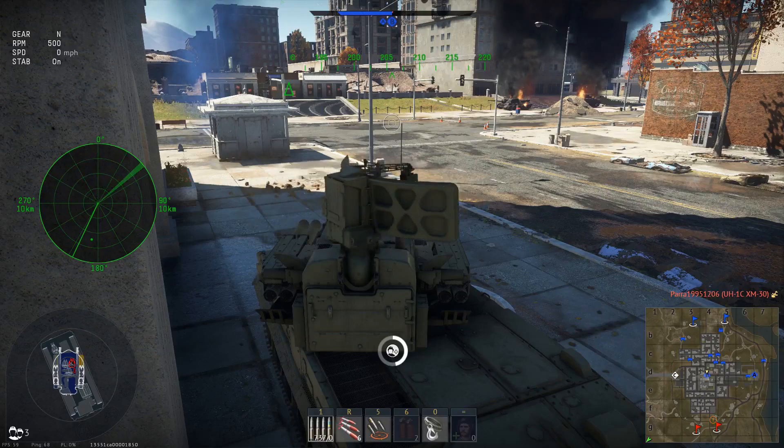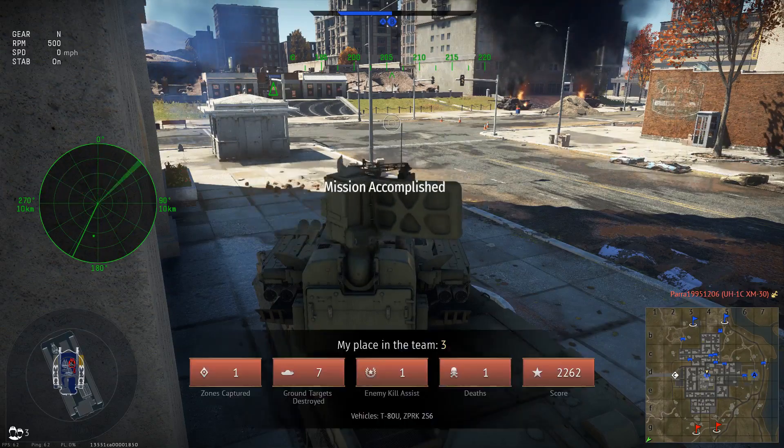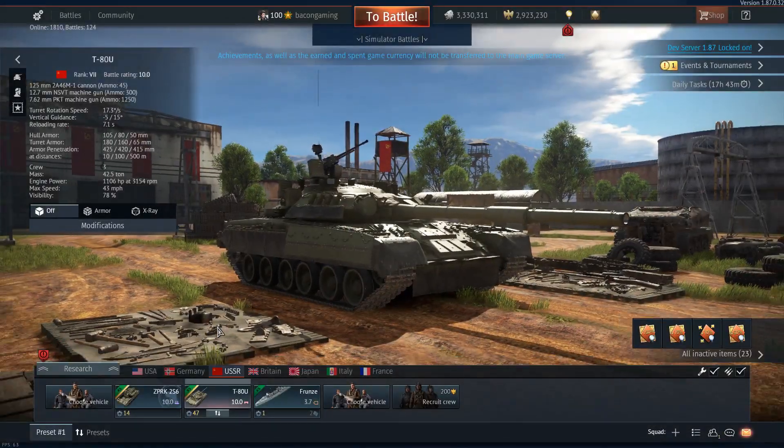This thing is a beast. The missiles can be used for anti-air, and the guns can be used for anti-air, and you have radar which is very useful. Now that we've looked at this, let's move on to the T-80U.